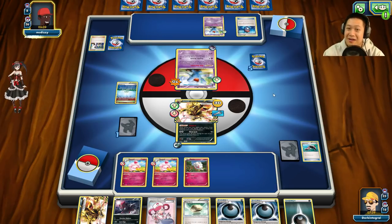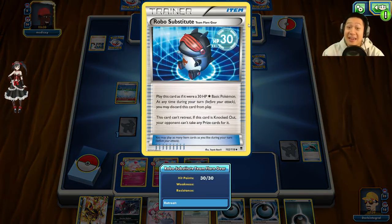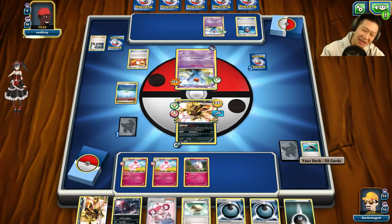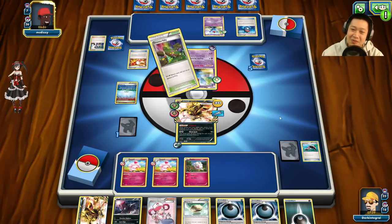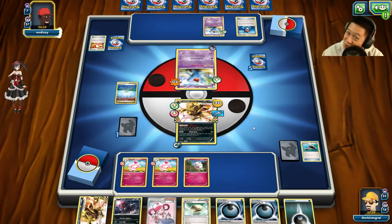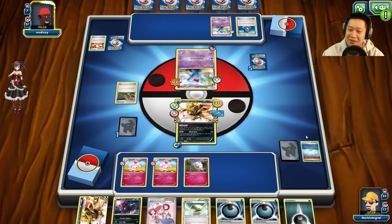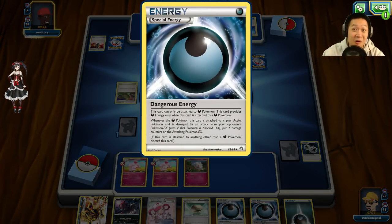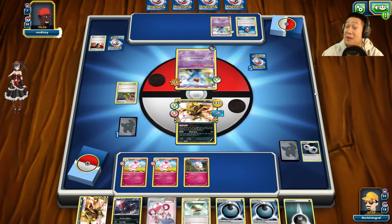One more prize card but I still don't have it. He can retreat and get Robo Substitute out, and I won't be able to do anything because Lysandre — where are you? He's got Dimension Valley — that's what he really needed. Enhanced Hammer — he took that away, okay. I still own Zoroark and Evil Ball which only need very few energies. The damage potential is still hard to meet, which is why Dangerous Energy actually got the KO on me.